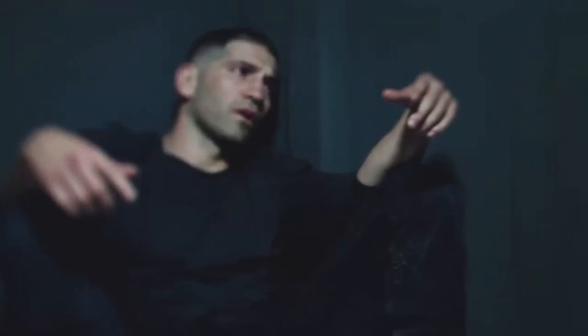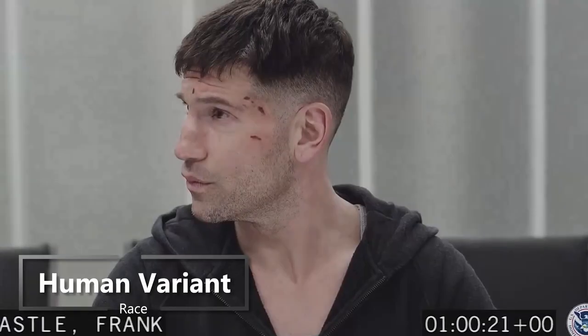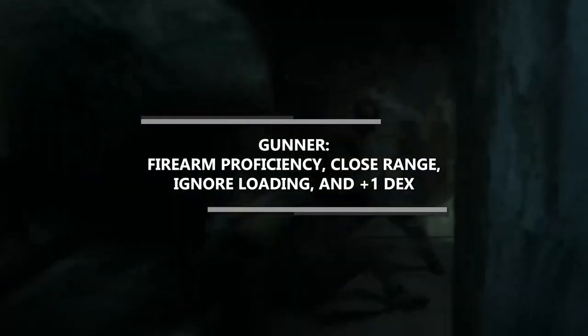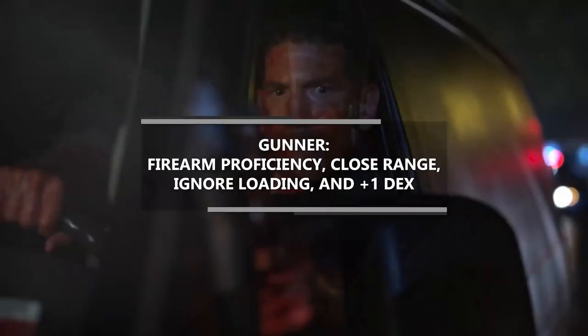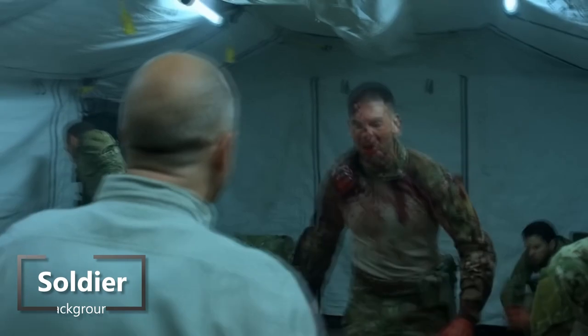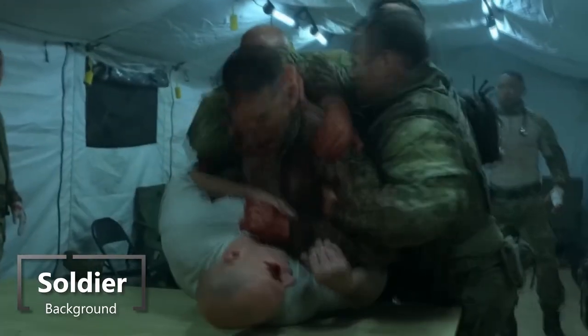First things first, we've got to pick a race, and we're going to go with Variant Human. This allows us to pick up a feat, and we're going to grab Gunner — because with Punisher, you've got to use some guns. Gunner gives proficiency with firearms, lets you use them at close range, ignores the loading property, and gives you a +1 to Dexterity. You also get to choose one skill as a human variant, so we'll grab Survival, because that's fitting for Frank Castle. We're also going to grab the Soldier background, giving us skill proficiencies in Athletics and Intimidation.